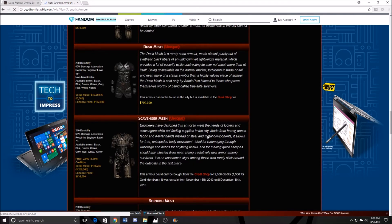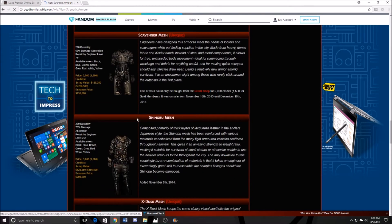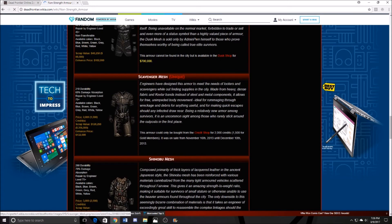That's when all the good stuff came out. We got the scavenger mesh and then also the helmet was created. It has 210 durability with 65 damage absorption, and it's available in black, blue, brown, green, red, white, yellow, and gray.